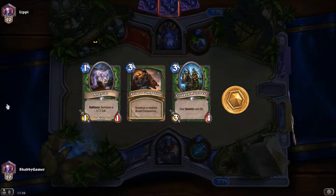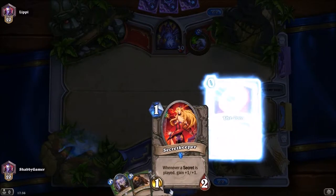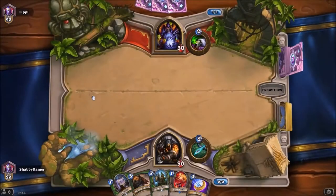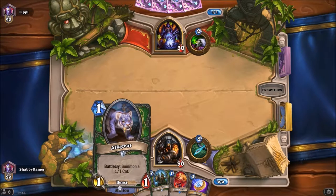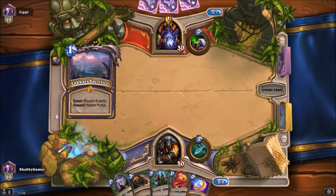That's a decent setup. I'm going to get rid of the Nesting Roc for now. Secret Keeper — whenever a secret is played, gain +1/+1. That's good. These two chained together with some secrets would be fantastic. Battlecry: get two 1/1s on the board straight away — very good.